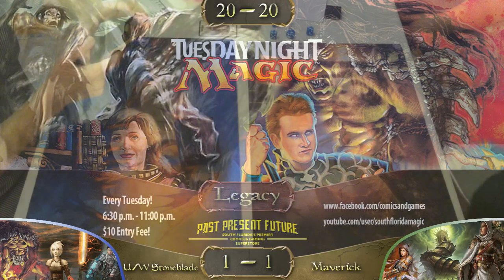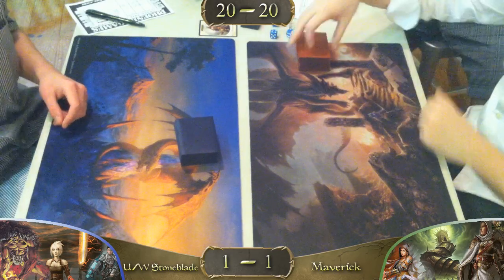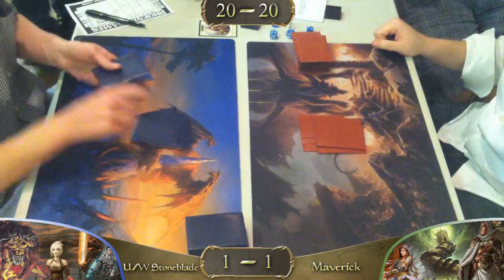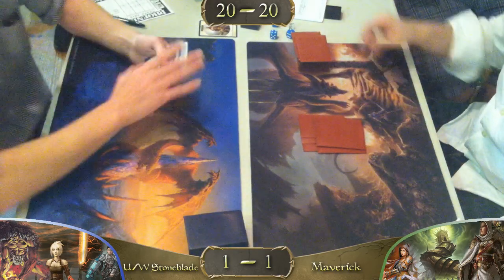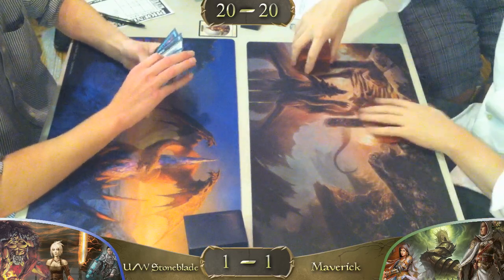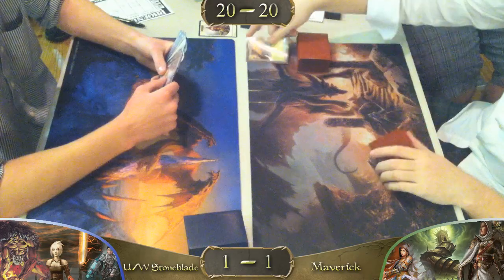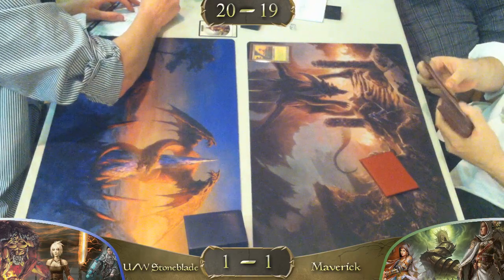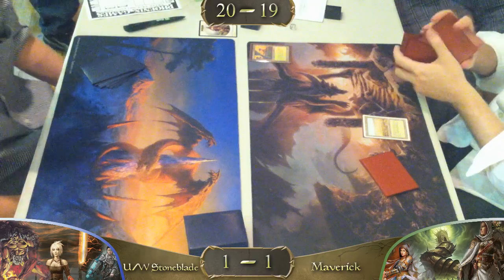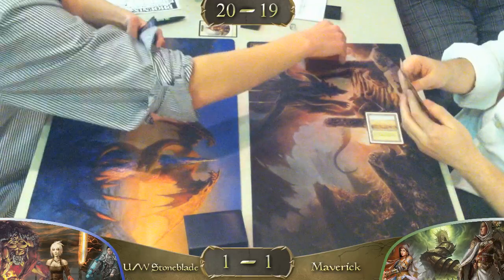We have our third and final round — the showdown between Stoneblade and Maverick. Really great matchup, good interactions to watch, two very good top-tier Legacy decks. I always enjoy watching these fair decks interact because it's much more entertaining than watching a combo deck play against something like Maverick. With combo, there are dead cards like Swords to Plowshares, Mother of Runes doing nothing — you're just watching a combo player play with themselves. Much like Dredge — cheap and easy.